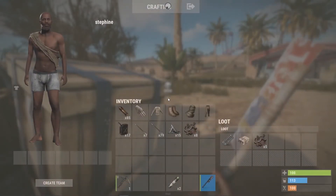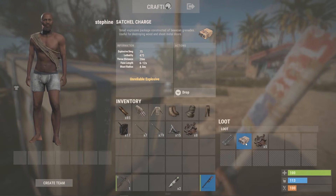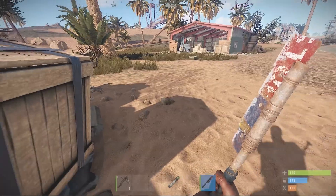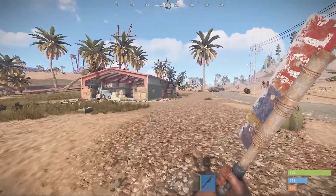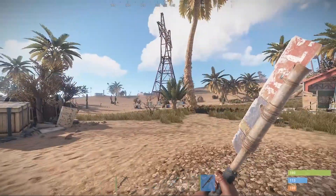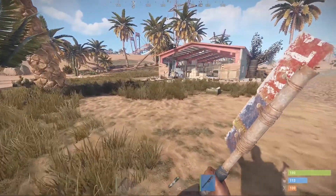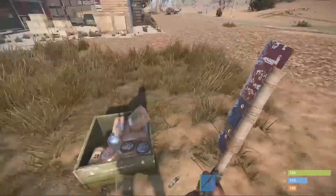Oh my god — I just found a satchel charge! That's a jackpot right there — yikes! You can always grab that and just get back home, so remember that. Now, getting a satchel doesn't happen every single time at mining outposts. The loot is kind of random in Rust, so we're going to cover what you can get from each crate.